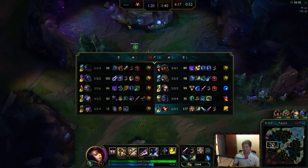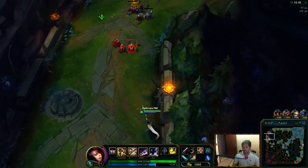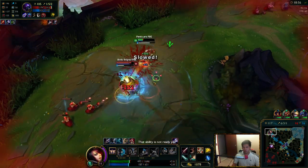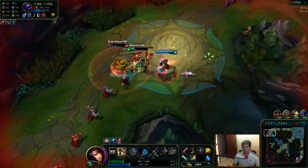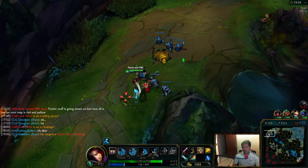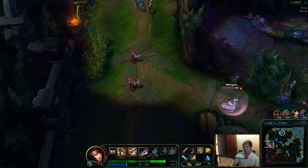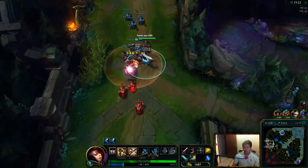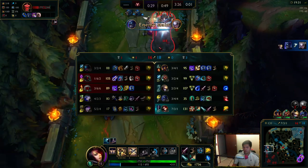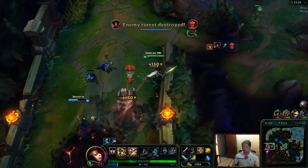I'm going to go back to the Jax — see if we can 1v1 him. Probably can. He has Blade, cloth armor, whatever. Just got to remember: the Riposte counters his Counter Strike and then he gets punished. I don't even care if I don't kill him. I've played that so badly — but you understand how you can play that better. It's all about the skill matchup, and he won the skill matchup. Luckily Udyr came. I did get the health regen from that passive.